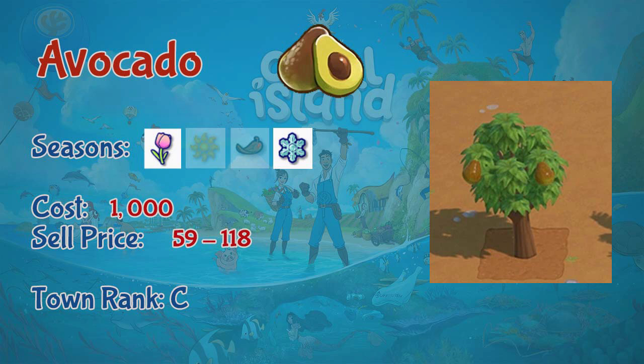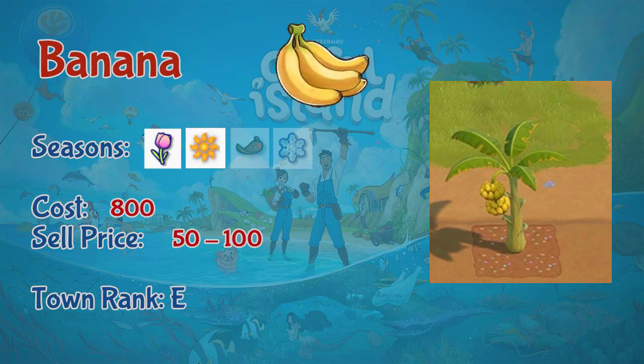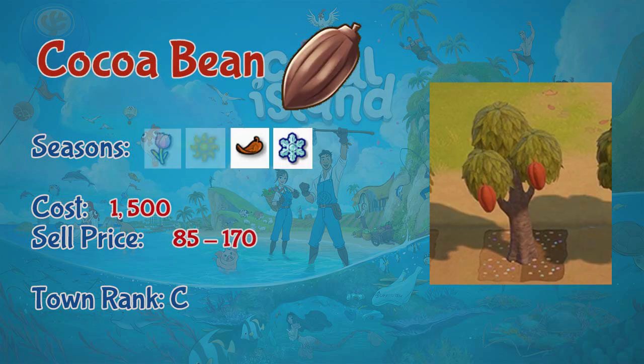Now let's check out every type of fruit plant in Coral Island. The first is avocado — a winter and spring fruit. Seedlings cost 1000 coins, and avocados sell for 59 to 118 coins. You can get avocados at town rank C. Next is banana, which grows in spring and summer. Banana seedlings cost 800 coins and sell for 50 to 100 coins. You can obtain bananas at town rank E.